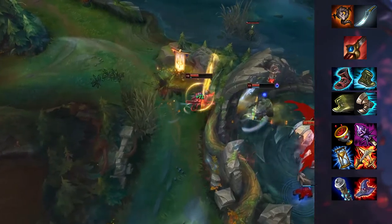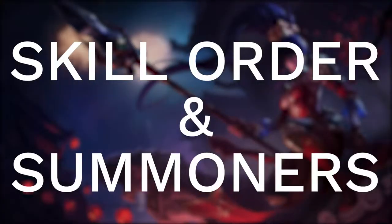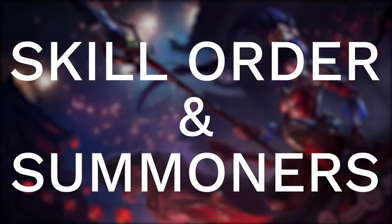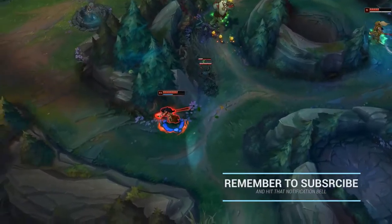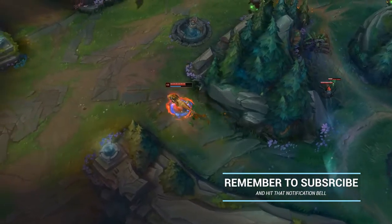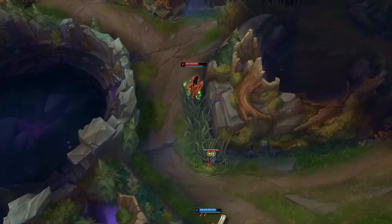In Cougar form, she has melee auto attacks. Her Q in Cougar form is Takedown — Nidalee's next auto attack is empowered, gaining 75 bonus range and dealing magic damage with an increased amount based on the target's missing health. The damage of this ability is increased by 40% if the target is hunted. It also resets your auto attack timer and becomes an unstoppable auto attack.